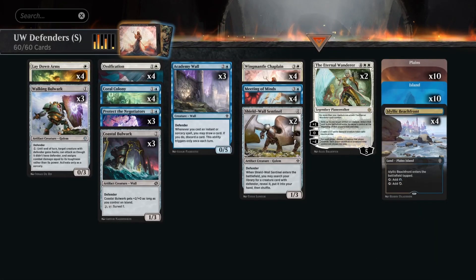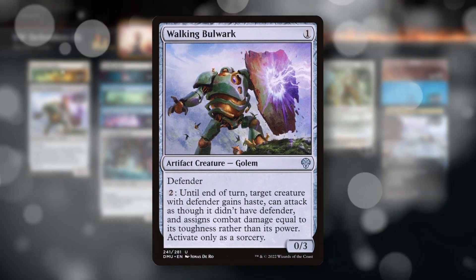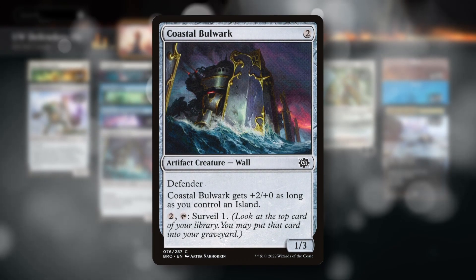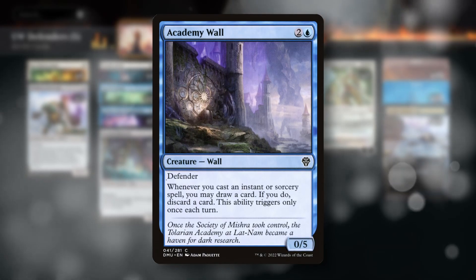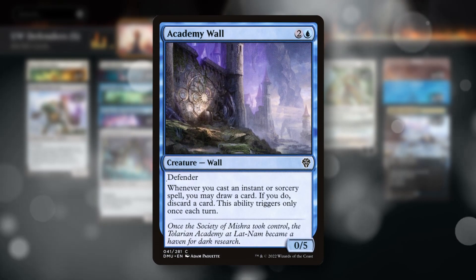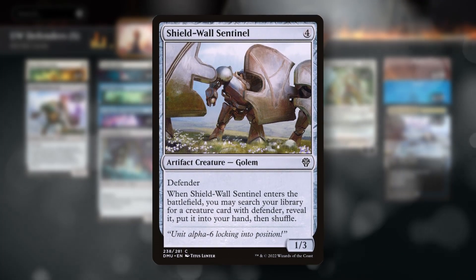We're jamming as many defenders as we can: Walking Bulwark, which can turn our defenders into attackers for only two mana; Coastal Bulwark, which lets us sift through our deck if we have extra mana; Coral Colony, which serves as an alternate win condition; Academy Wall, that lets us filter through our deck whenever we cast instants and sorceries, of which there are many; and finally Shield Wall Sentinel, that lets us tutor up our Wing Mantle Chaplains.